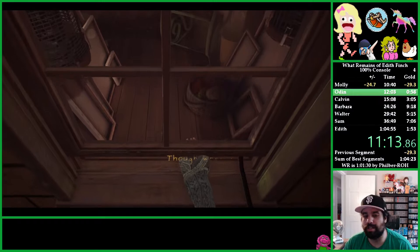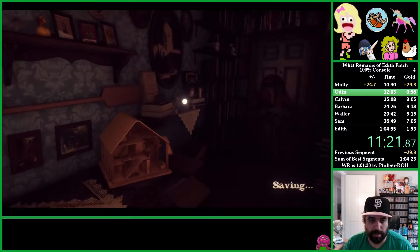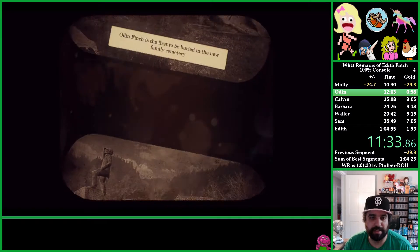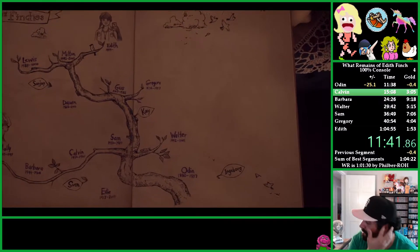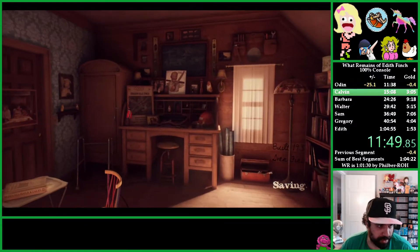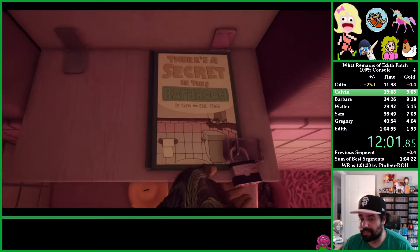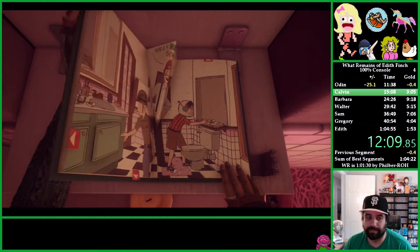The next thing we're going to do is Odin — he's the guy who actually moved to the US and started the family here. That story covers the backstory of how the Finches moved from Norway. Now we're going into Edie's bathroom and coming out through Sam and Calvin's room. Sam is actually Edith's mom's dad — her grandpa.